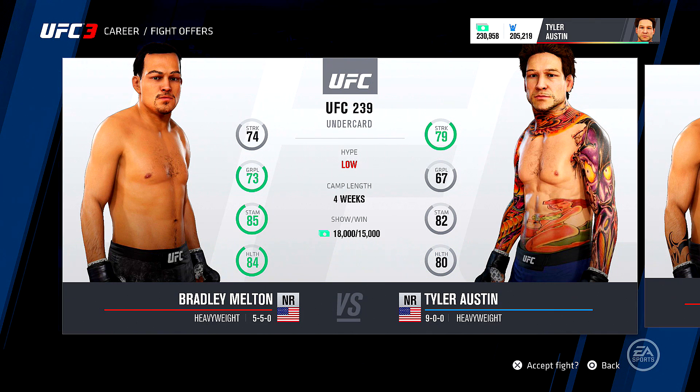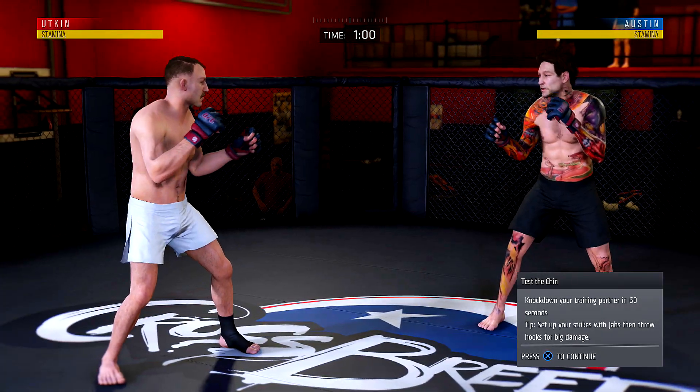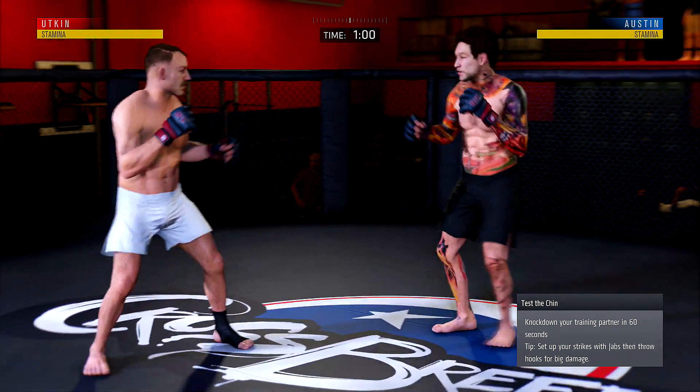We are back with UF Sizzle's next fight against Bradley Melton — about to melt him. Two corny things back to back: UF Sizzle and Melton. We are training for our next fight; we are two fights away from fighting Travis Brown. All I gotta do is knock this guy down — let's get it done.